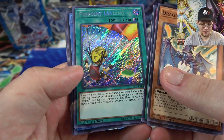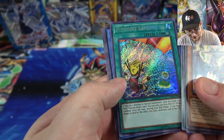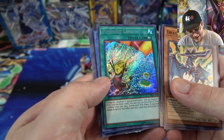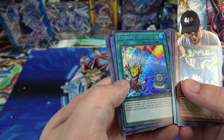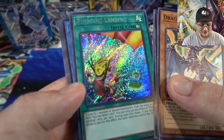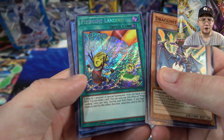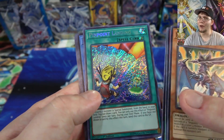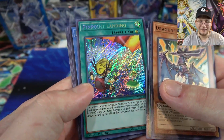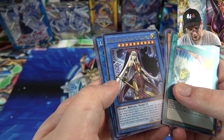Wow, we're starting off with a secret rare! I like what's going on here — that is awesome. This is a world premiere card, a brand new card we're getting before Japan. It's basically a drawing card: whenever a card is special summoned, you get to draw a card. It's actually really interesting. I don't know if it's going to come in handy in the future, but it's been on my radar and I like the artwork too — I think it's kind of funny.